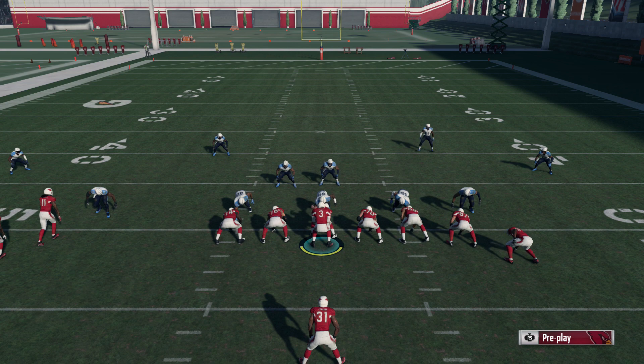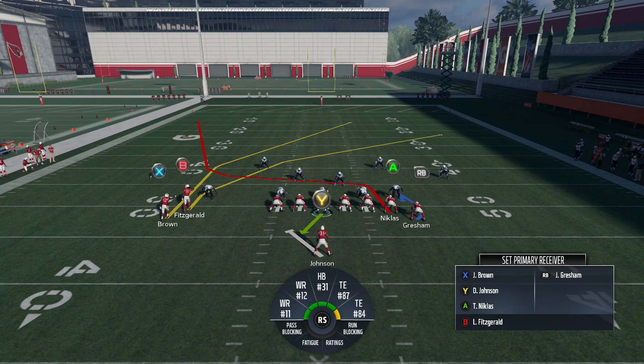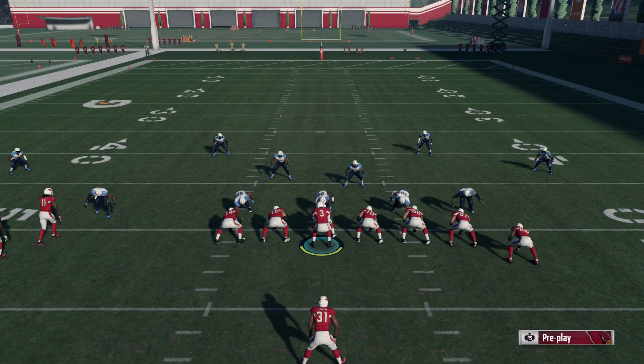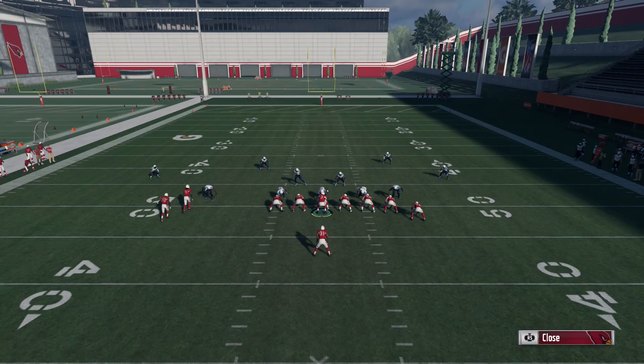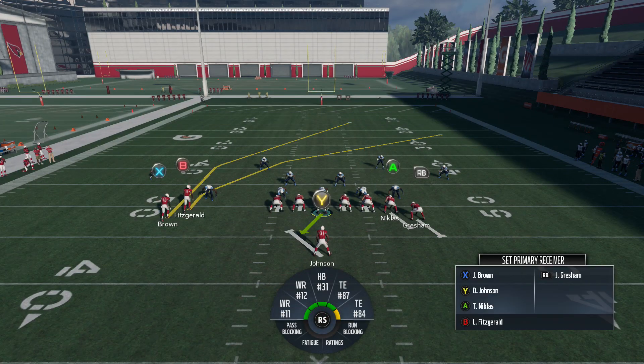We're in the Cardinals playbook and this formation is called Single Back Wing Stack, and the play we're calling here is called PA Y Drag Wheel. We can beat every single coverage in Madden 18 with just two routes. All we need are the routes on the left side of the screen.